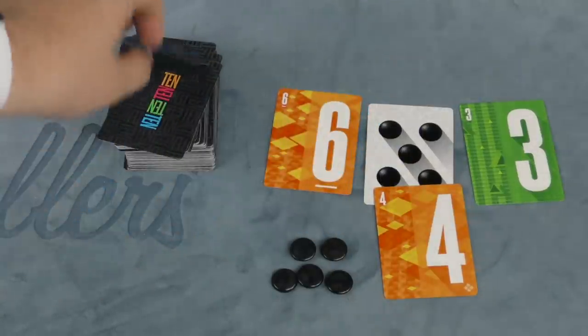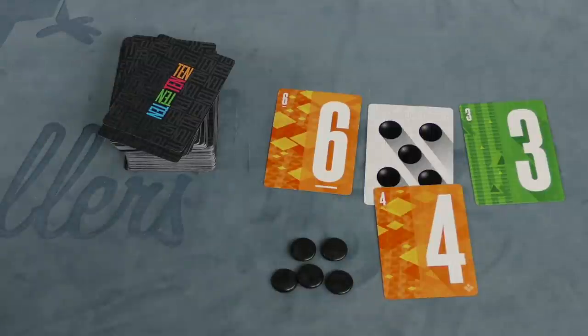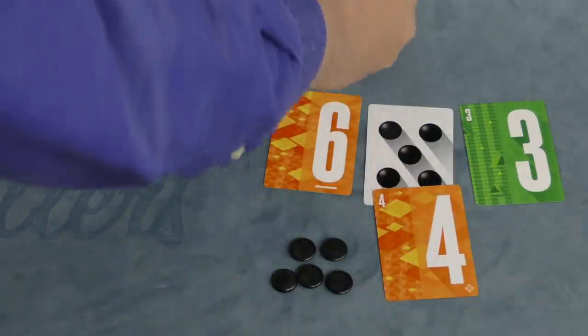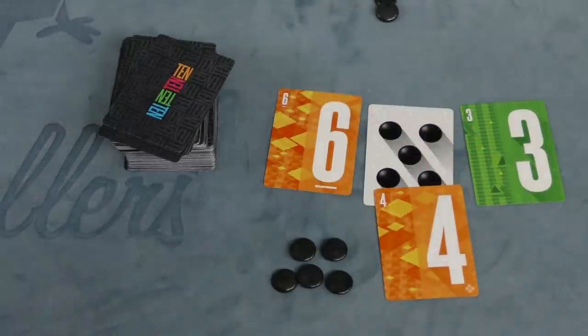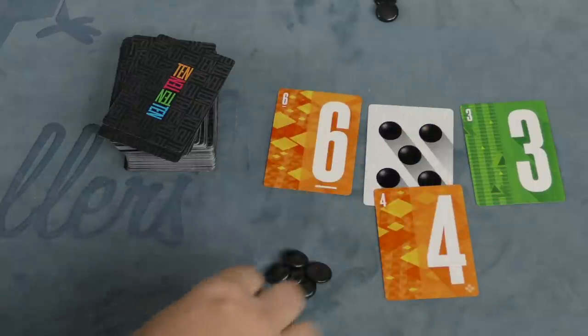If you bust, that's bad. But let's say you stopped at any point — you have two choices. You can take all the numbered cards and put them in front of you, or you can take the currency card, which would give you 5 currency. If you take the numbers, every other player gets the currency that's showing. You have a limit of 10 currency chips — you can't take more than that.